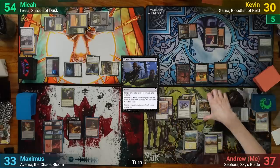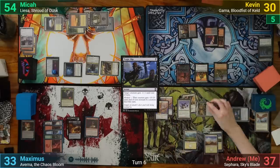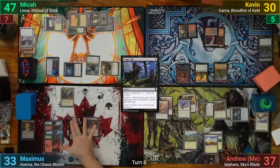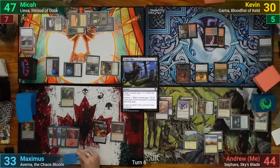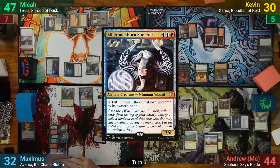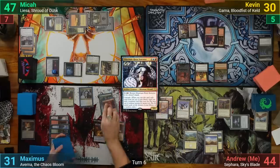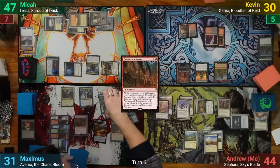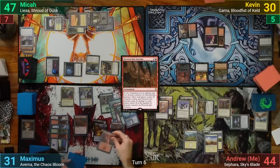I draw and go to combat, swinging Sephara at Mika, who can't block, and he takes the hit for 7. I gain 7 life as well and pass to Maximus. Maximus draws and plays an Island, then casts an Aetherium Horned Sorcerer and cascades into Descent into Avernus. He also gets to put a Mountain into play from Averna and passes.